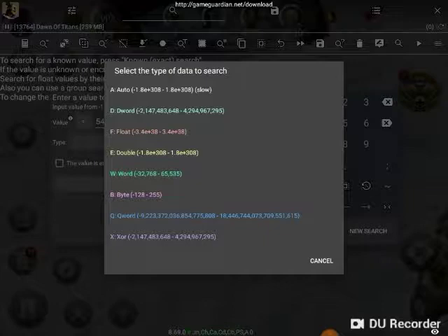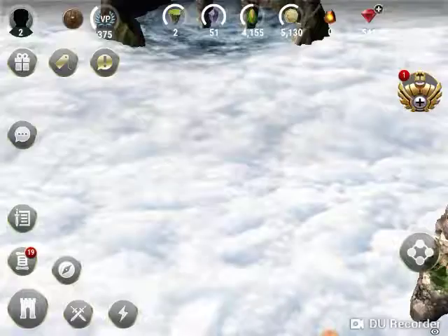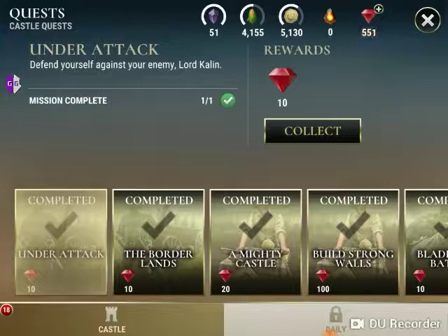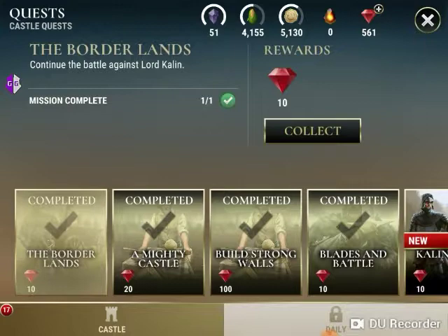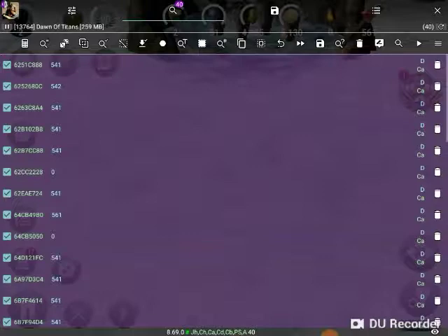I'm going to hit New Search and search. As you can see, it's come up with 40 instances of 541 in the total game process. So I'm going to exit that and narrow my search down by changing my gem count. I'm going to collect 10 gems, then another 10 gems. Now my gem count, as you can see, is 561.